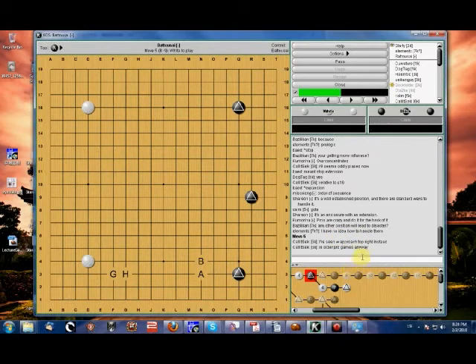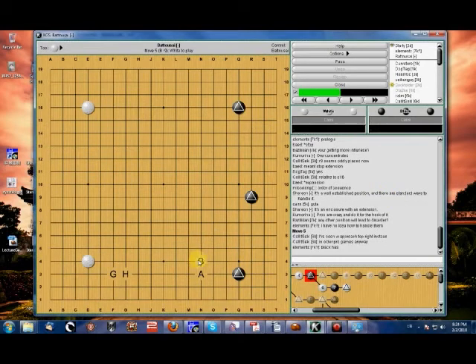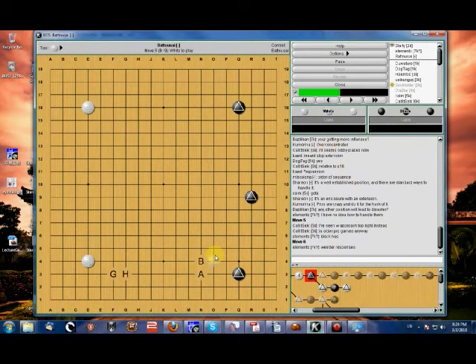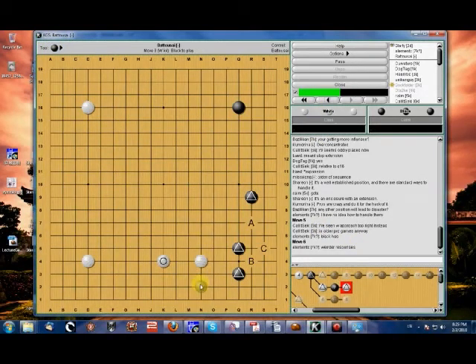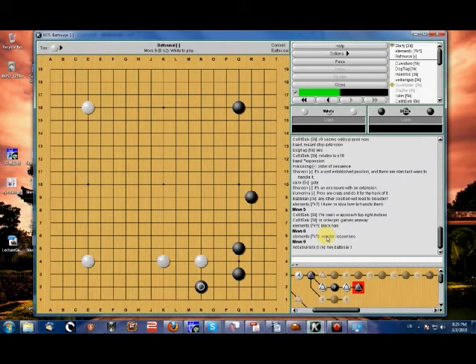These four are my current choices. Option B we just saw. Option A might turn into the same thing — enclosure with extension again, and we can back off. If we back off this way, unlike the previous variation, black can no longer undercut us later. That might be a little bit more favorable for white — certainly in my mind.